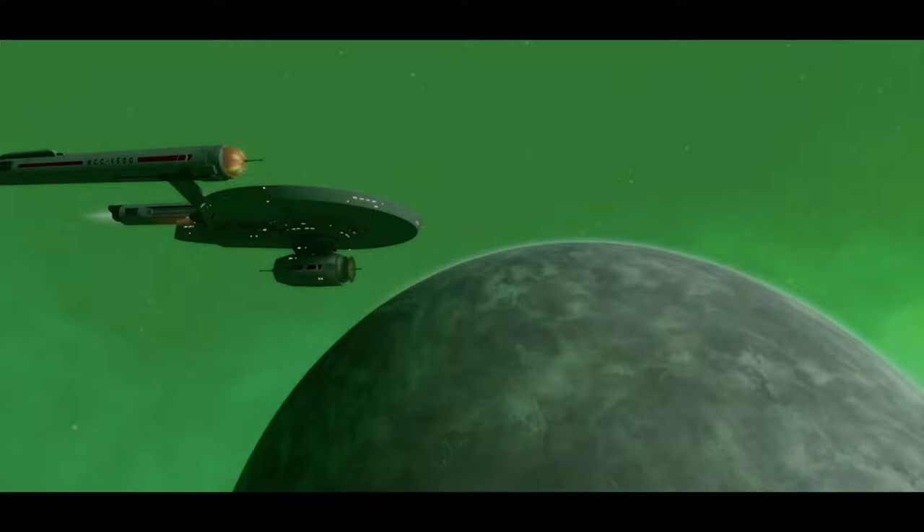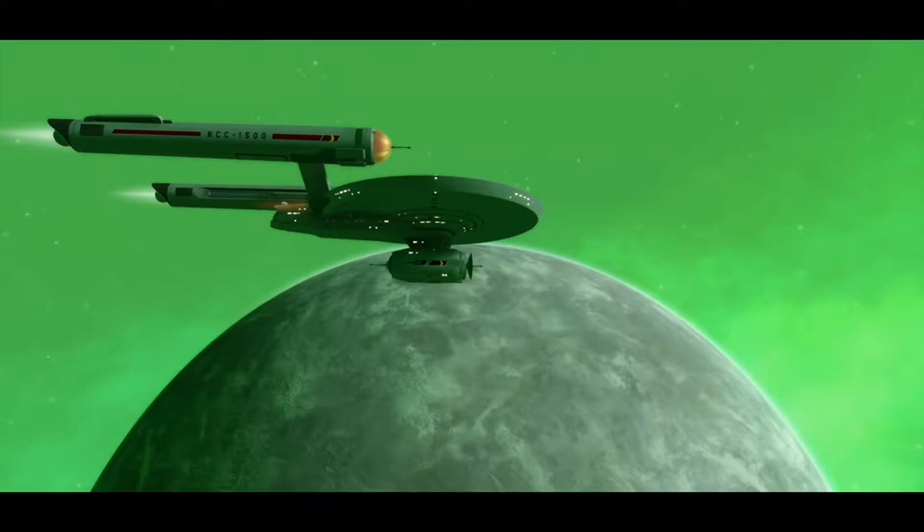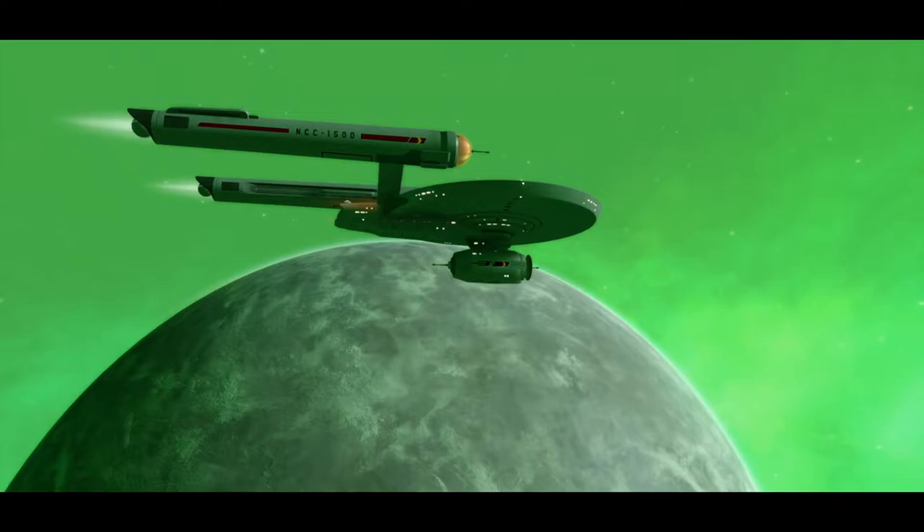Let's proceed with the tutorial. Captain's log, stardate 6147.4 - we're orbiting planet Taurus 2 in the Murasaki 312 nebula. Our orders: investigate the disappearance of a science vessel in this area. Search and rescue operations are about to commence.